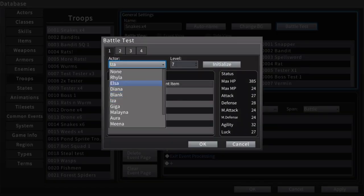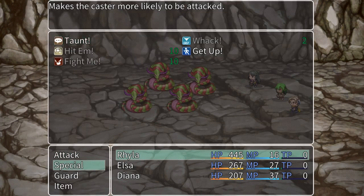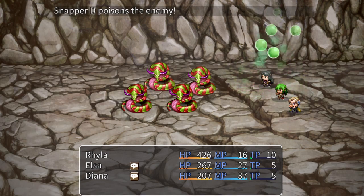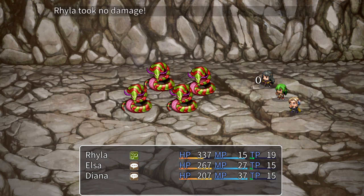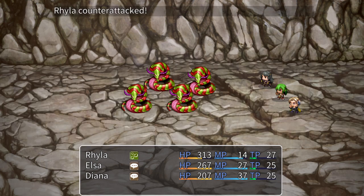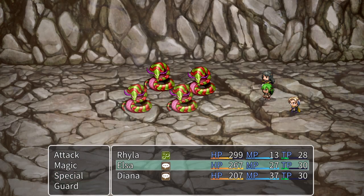Let's just test it real quick — I'll use the Union team here and have everyone guard just to show that it works. Looks like the snakes have the right kind of targeted attacks. As we see, Ryla is just getting her ass kicked, which is what we're looking for. Attacked, attacked, attacked, attacked — perfect! You see — ta-da, it works! As long as the other two have taunt, she can't get attacked; they can't get attacked; only Ryla gets attacked.